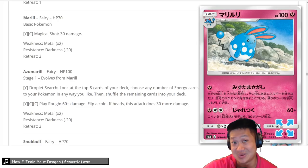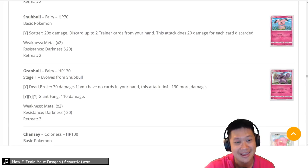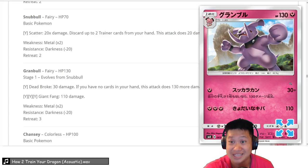Snubbull — remember Slowking? The Snow Energy Slowking deck we made. We're going to reverse engineer and make this deck work: dead broke with no cards in your hand, it does 160 damage. With Choice Band that's a 1-shot KO on non-basic GX Pokémon. Look up my Snow Energy Slowking deck — if it worked for that, it's going to work for this.